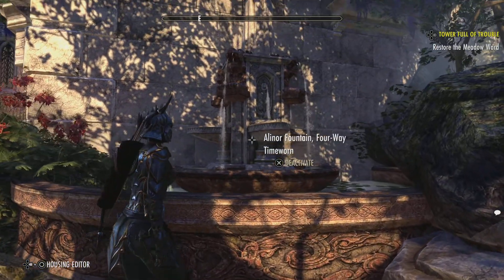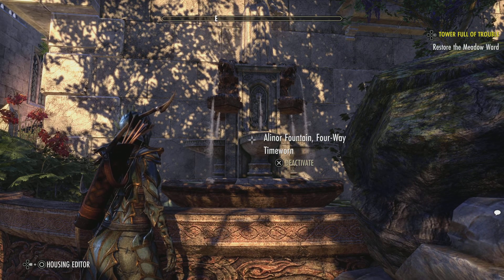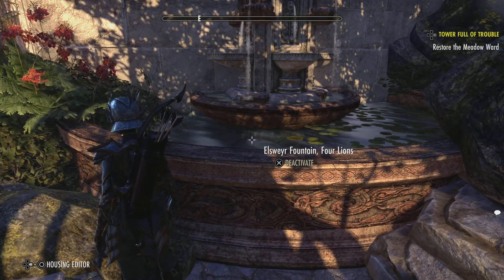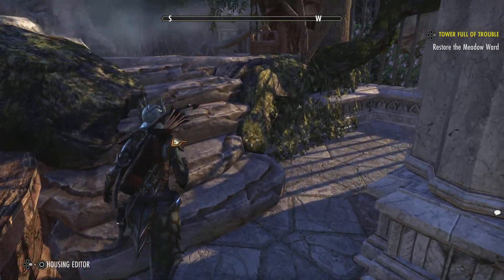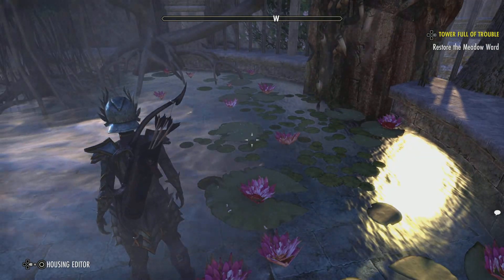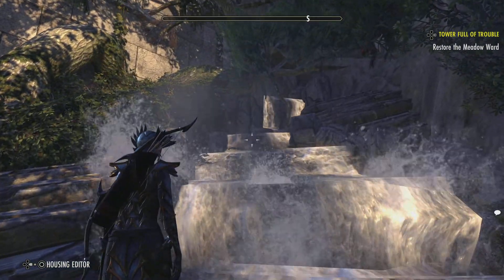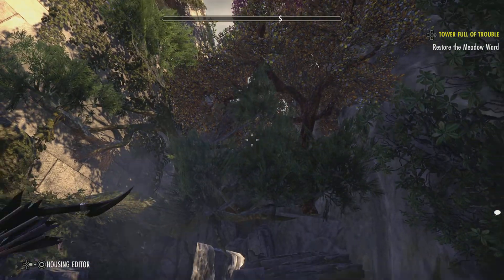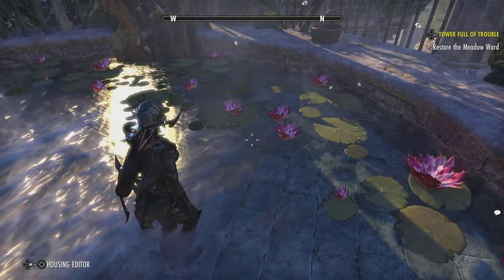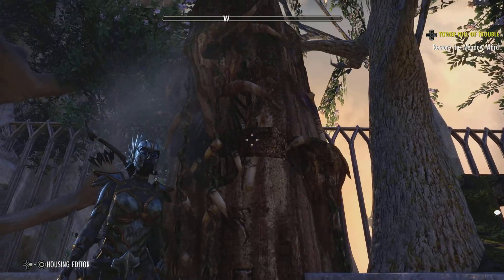Another fountain — in fact another, a combination of Alanor fountain and elsewhere. And then there's this big round pool full of mist and vapour cascading down here. I think that's a shrine to Hircine, possibly.